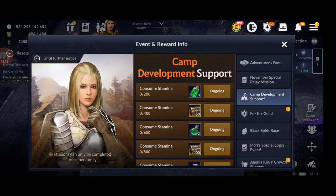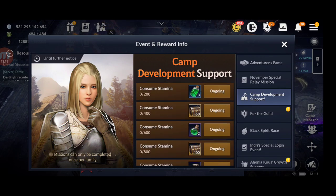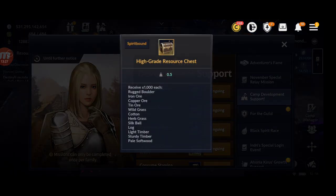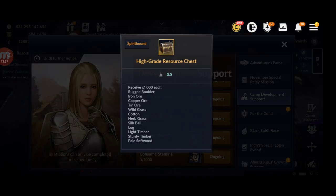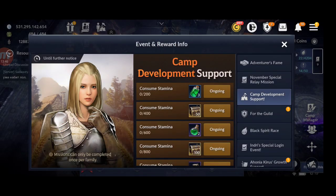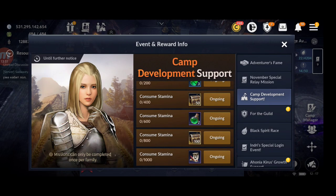There's also a Camp Development Support event available until further notice, so you have a long time to do it. You need to consume up to 1,000 stamina. Rewards include higher-grade resource chests — receiving 1,000 of each, totaling around 150,000 resources — plus large stamina potions and Camp Manager Irene for three days.